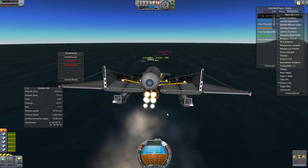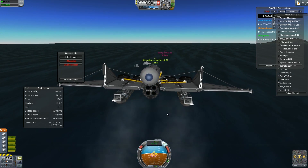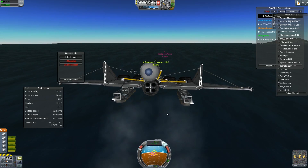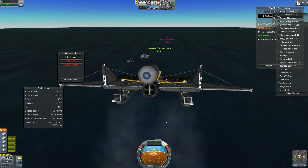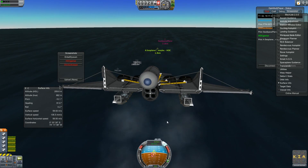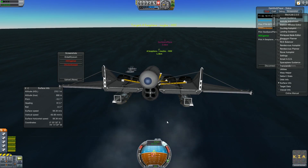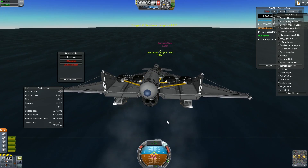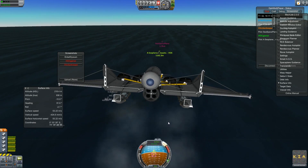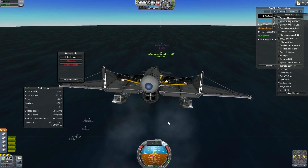I see the VTOL SSTO Spaceplane. I can fly at 20 meters per second without any trouble whatsoever. You're approaching — I see you now. I don't want to test top speed now because I'm worried it will break up and I won't be able to say hello to you. I think we'll end the episode in the water if Lysium can make it here.